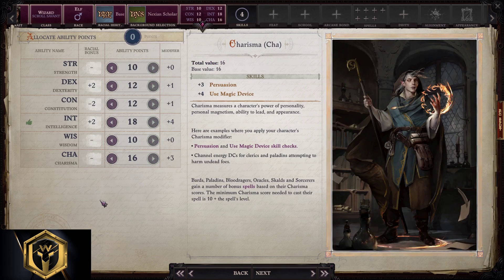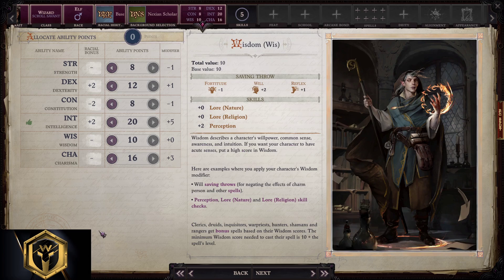For ability scores: those who like to play it safe should go with 10, 12, 12, 12, 18, 10, and 16. For those who like to take risks, go with 8, 12, 8, 20, 10, and 16. We're using high Charisma because of Use Magic Device — we're going to cast a lot of spells with scrolls.